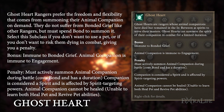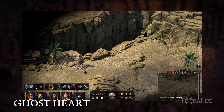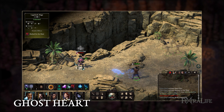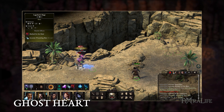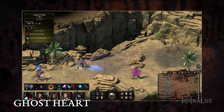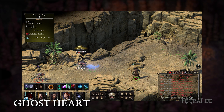Ghostheart rangers prefer the freedom and flexibility that comes from summoning their animal companion on demand. They do not suffer from bonded grief like other rangers, but must spend bond to summon it. Select this subclass if you don't want to use a pet or if you don't want to risk them dying in combat giving you a penalty. Bonded grief gives you a penalty to might, resolve, and accuracy, and occurs when your companion dies during combat. Ghostheart rangers cannot suffer from bonded grief; when their companion dies they simply resummon it, though this costs bond.